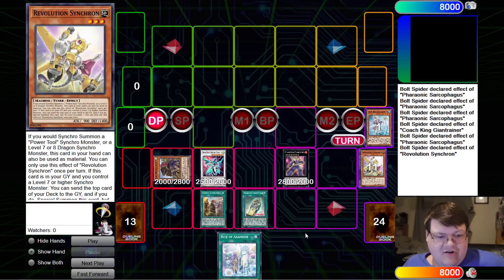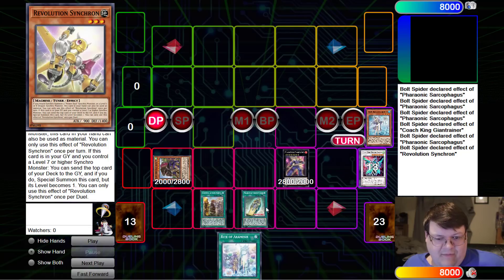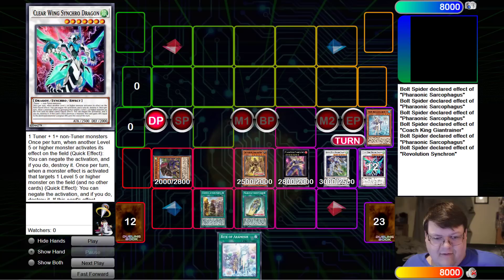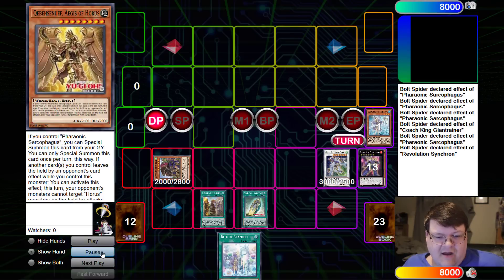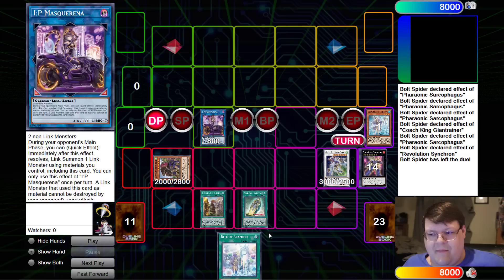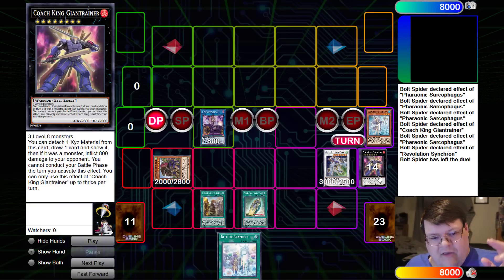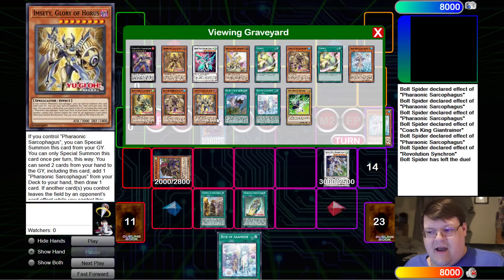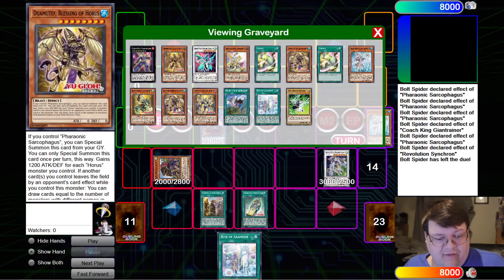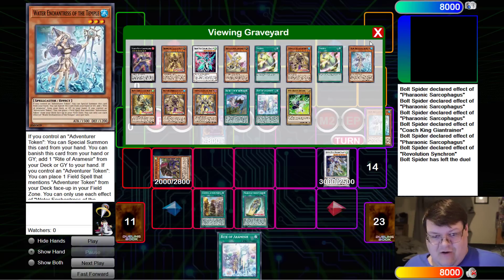Revolution Synchron gets the chance to actually revive itself since we have this level 7 or higher Synchro Monster. We get our mill. We're going to tune our level 1 together to make the Crystal Wing. Now we're going to revive the Aegis of Horus, as we've only accessed it once at this stage of the combo, and we're going to make the IP Mascarena. On the next turn, as long as Pharaonic Sarcophagus sticks around, you have access to four monsters coming back. If your opponent doesn't have an out to that, that's 3,000. This is 1,200 times each Horus, so this could be 4,800 — that's an issue.